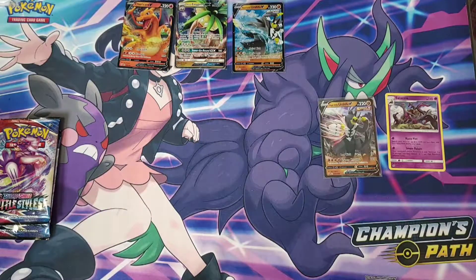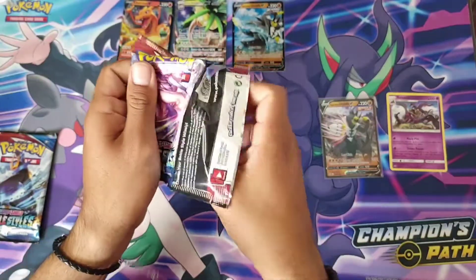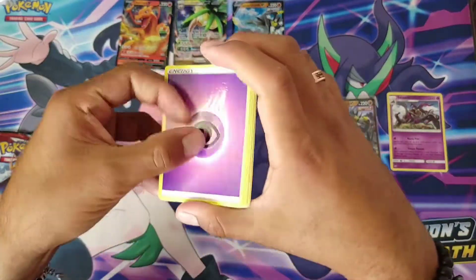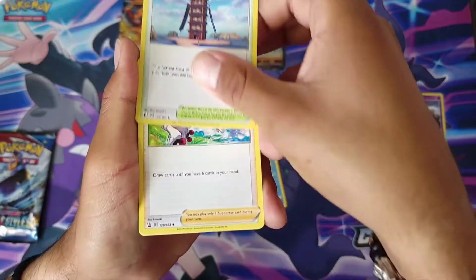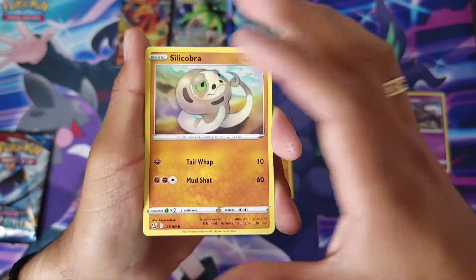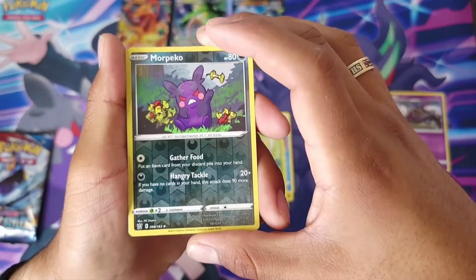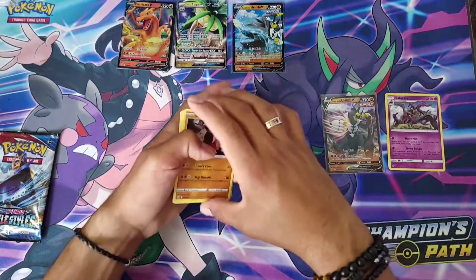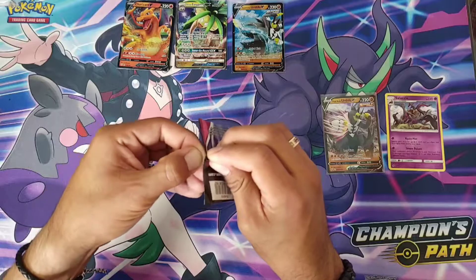It's okay, we have two more packs to go. One, two, three, four. Psychic Energy, a Crawdaunt, Tower of Waters, Korrina's Focus, a Cherubi, a Mienfoo, a Galarian Mr. Mime, a Bellsprout — there's the angry Morpeko — reverse holo — and our rare is a Stone Journey. Damn, this box is not looking good. It's only given us a regular holo rare so far.